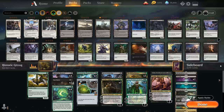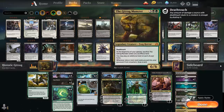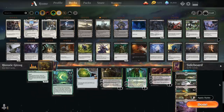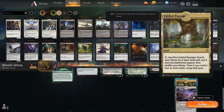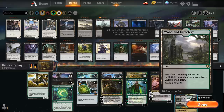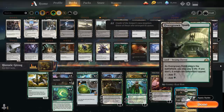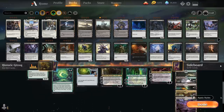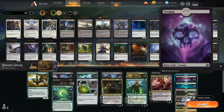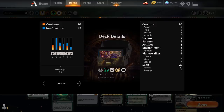Looking at our mana base: 27 lands total, since we're playing cards like Arboreal Grazer and Dryad that want us to have plenty of lands. We don't want to run out of lands with Gitrog Monster — otherwise we can't cast additional spells. Besides the lands already covered — Field of Ruins, four Fabled Passages, two Blast Zones, and the Memorial — we have four Woodland Cemeteries and four Overgrown Tombs. We also want plenty of basic lands to keep searching with Fabled Passage once we assemble the Crucible of Worlds loop: eight Forests and two Swamps. That's the deck — let's jump into some games.